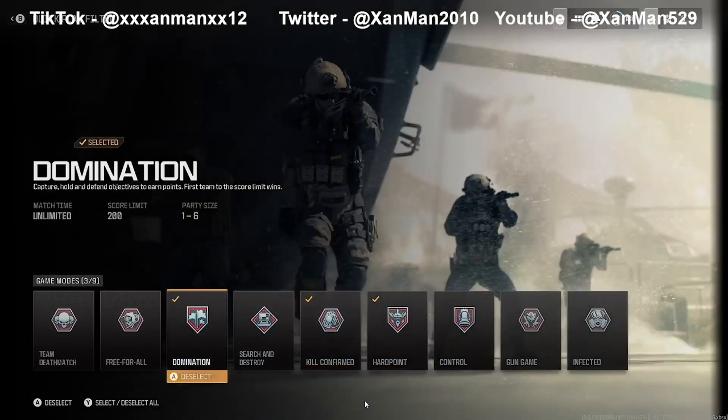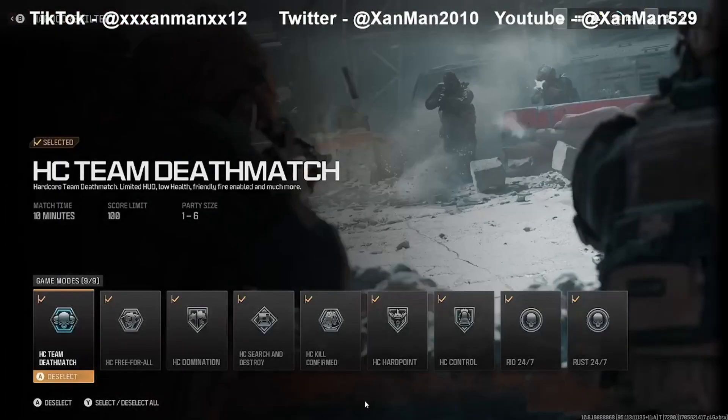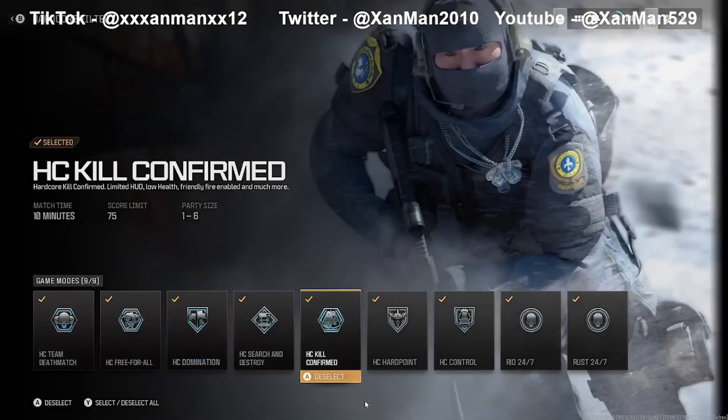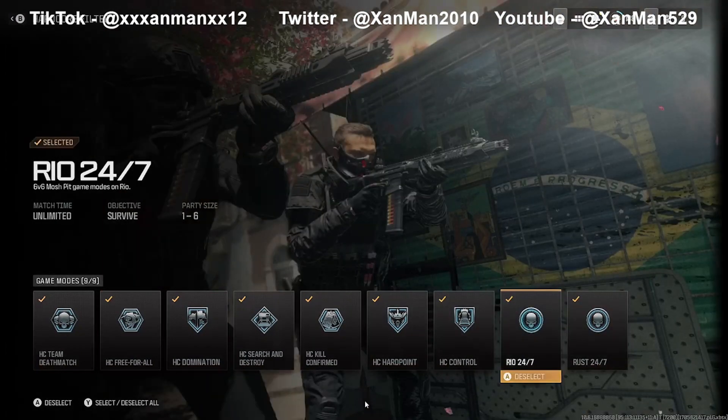In Domination, you have unlimited time until your team or the other team gets to 200. So basically if you're in a bot lobby and everyone's bad, just get kills with the weapon you're grinding. You can also do hardcore quick play and filter out all the modes except Domination, Kill Confirmed, Hardpoint, and Rust 24/7, which is currently on.